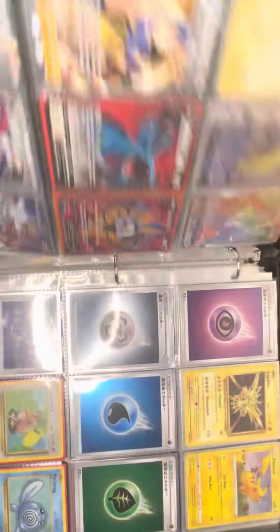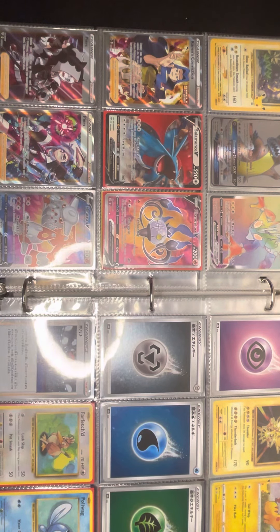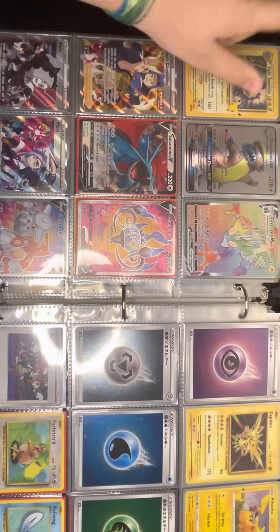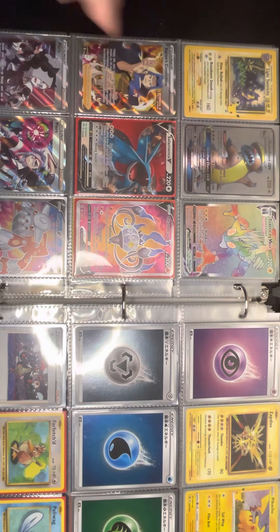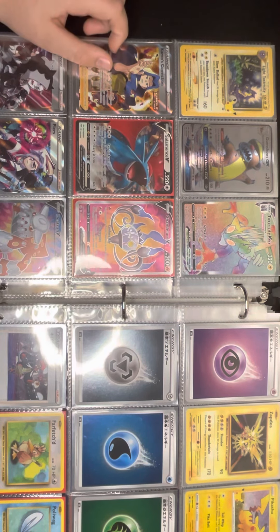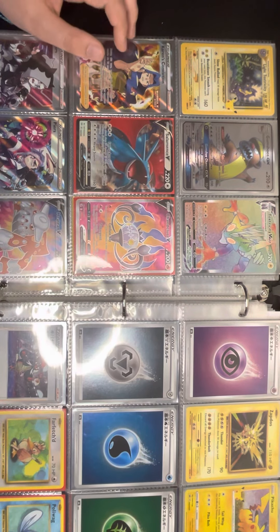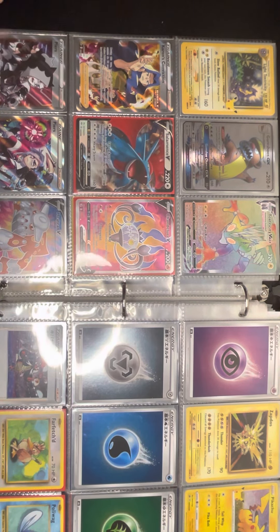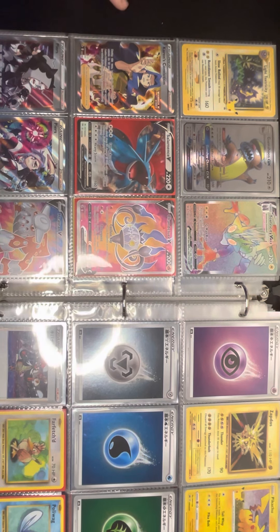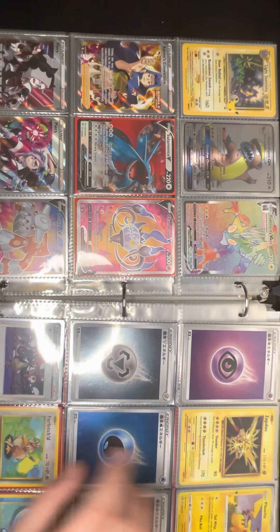Okay, so I got a light toxicity full art, Gumshoos GX rainbow, Air Toxicity, the next Karen, Karen's Conviction full art, Solomon's V, Chandler V, four Pierce, four another Pierce, four He-Trained V. And I just got a bunch of these — okay, these are like the only holos I'll accept.